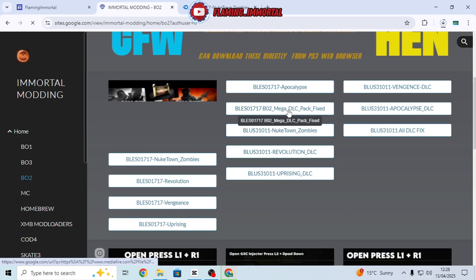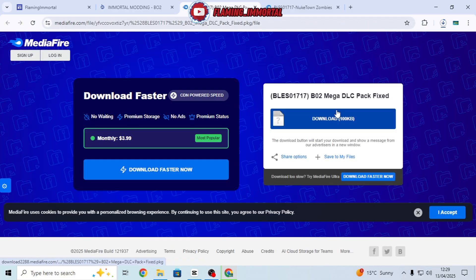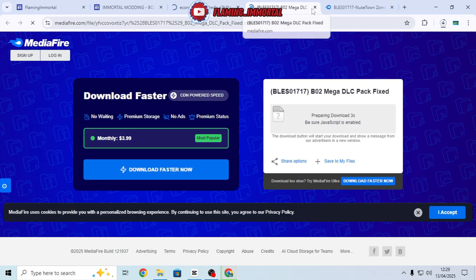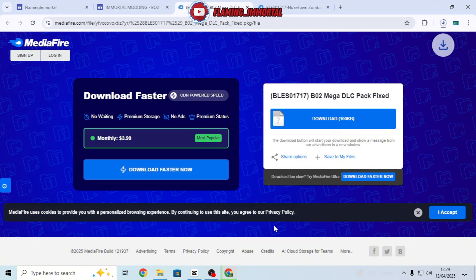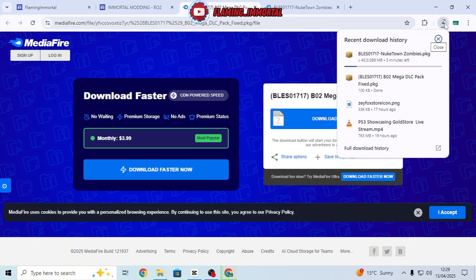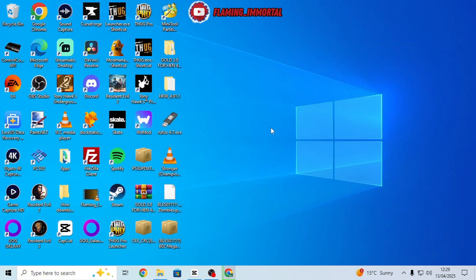We need to go back and grab the DLC fix as well. There it is — click on it, click Download. It's a very small file, doesn't take long at all. This one should have no issue downloading on the PS3 — it'll be very quick. Nuketown Zombies is a small DLC so I went with that one.